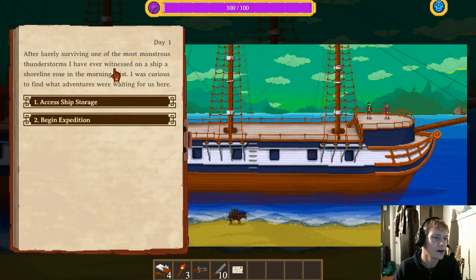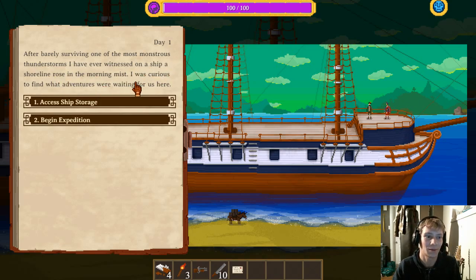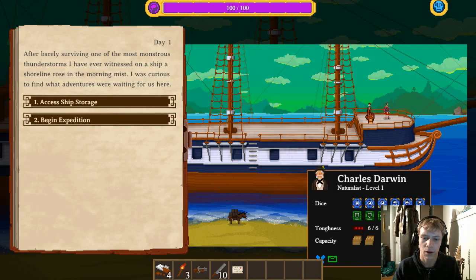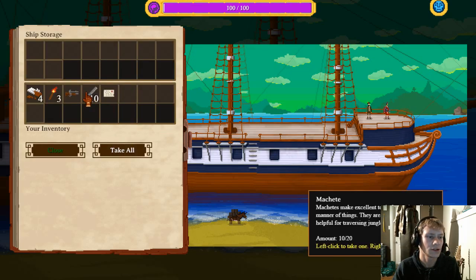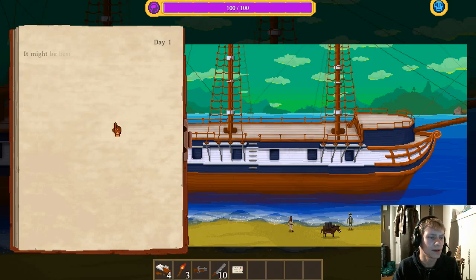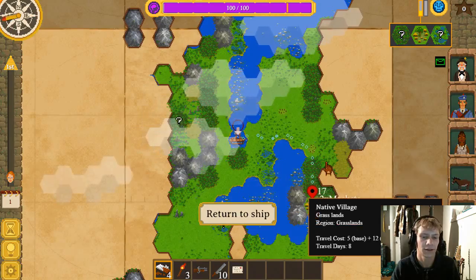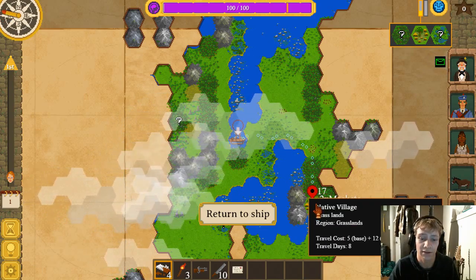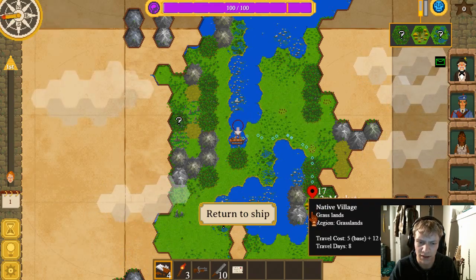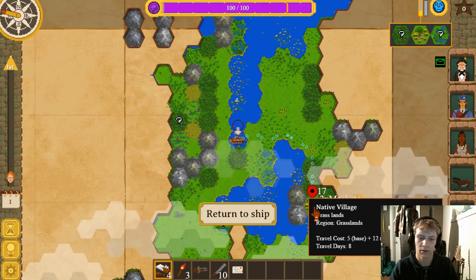After barely surviving one of the most monstrous thunderstorms I've ever witnessed, a shoreline rose in the morning mist. I was curious to find what adventures were waiting for us there. So it's just the three of us. I can actually look at the stats of my people here — capacity is shown and the donkey has three capacity. Begin expedition. It might be best to deliver the letter first. Conveniently, the man had pinpointed the location of the village on our map. That is convenient, especially given we have a map of a location never explored. It'll take about 17 sanity and two machetes to get there through the forest. Our sanity is at 100 — let's travel.